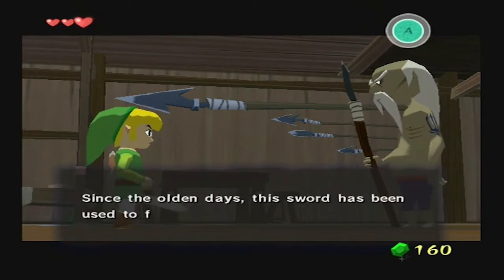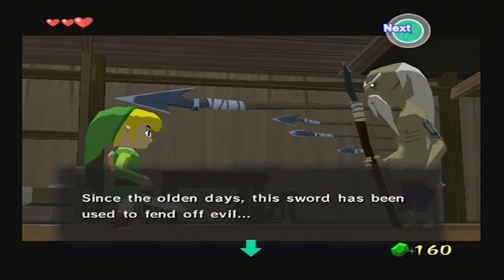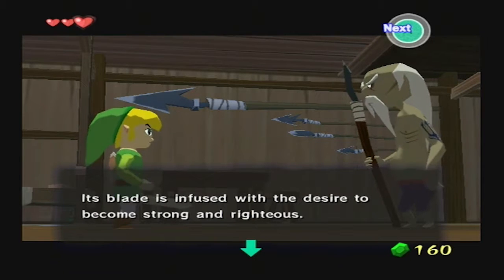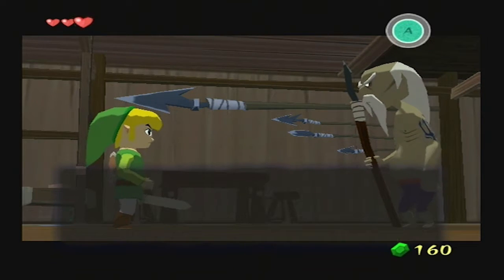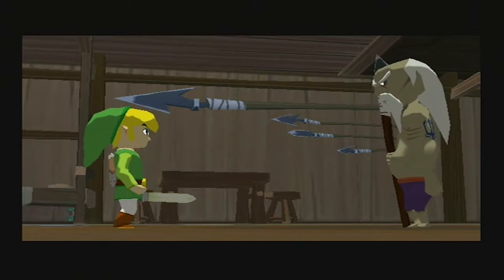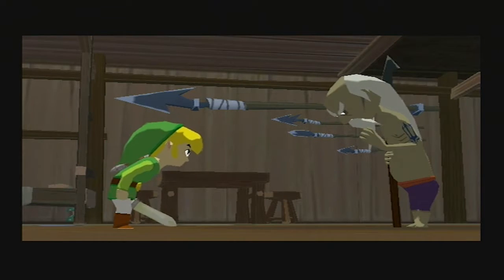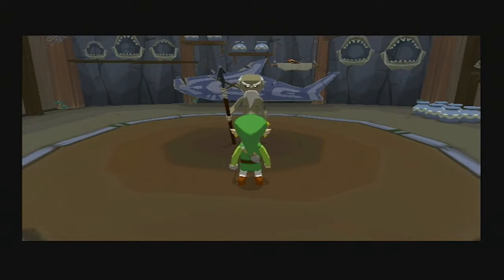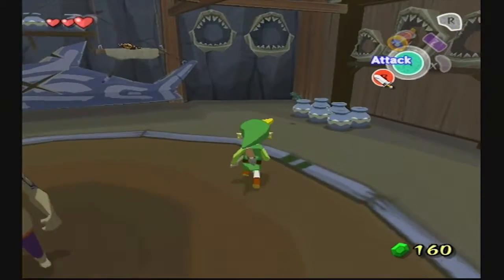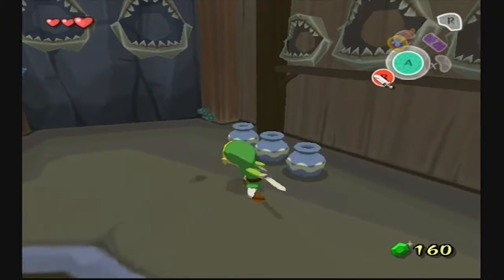"Since the olden days, this sword has been used to fend off evil. Its blade is infused with the desire to become strong and righteous. Be strong, Link." Okay, there we go. Now we've got a sword and we can break stuff. Yay.